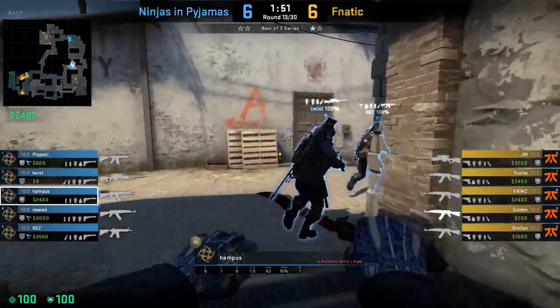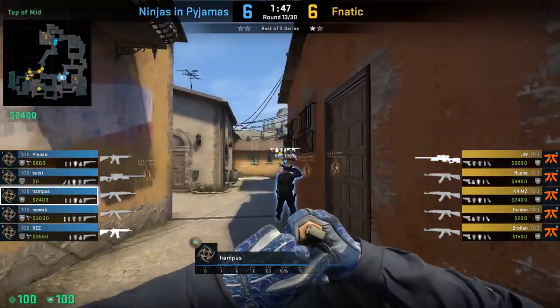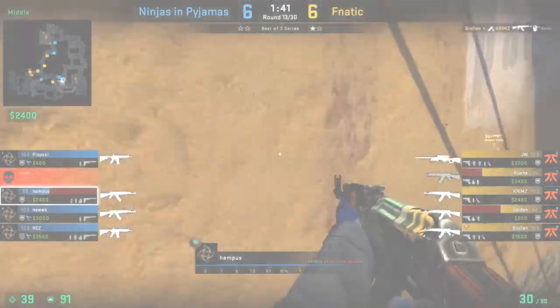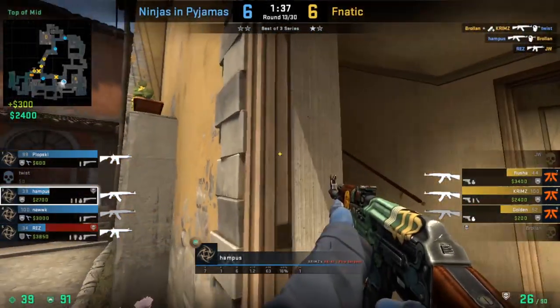At the beginning of this round, NIP go for a more aggressive play — they want to take control of middle, so they push down. It doesn't exactly go as they plan. They do trade 2 for 2: Hampus gets a kill and then Res gets traded towards the bottom of the middle. And now it's 3 vs. 3.